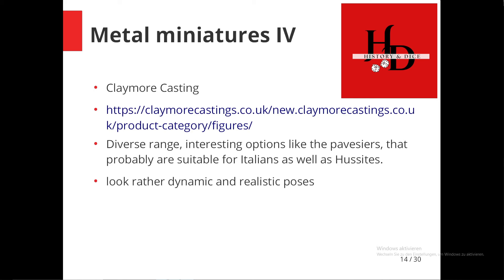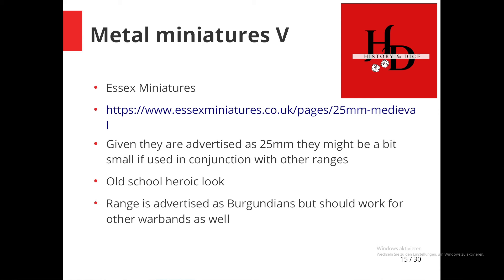Claymore Castings is also very well known — I think for the medieval range. They have some interesting equipment, including pavises — those are the large shields the Italians used, sometimes associated with crossbowmen — so it might be very suitable for Italians or Hussites. The models look very dynamic and I like the poses quite a bit. Claymore Castings would be another recommendation, and as far as I remember they also match fairly well with the previously mentioned ranges.